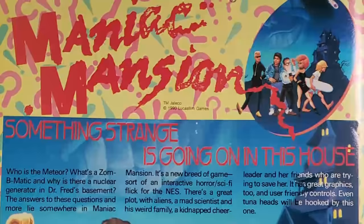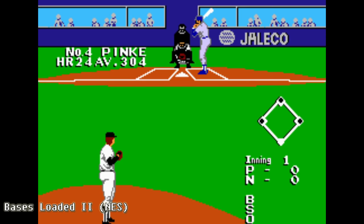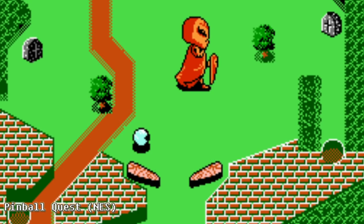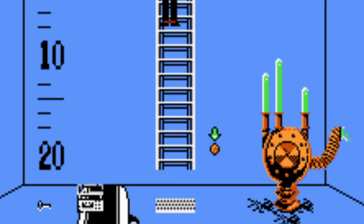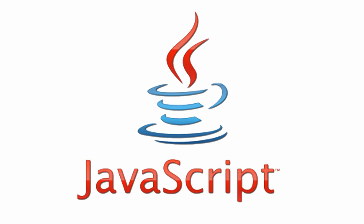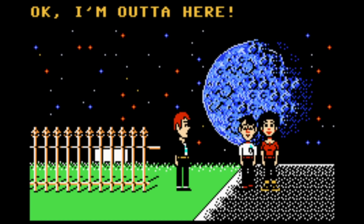Maniac Mansion was LucasArts' first game for the NES, so to publish it they worked with Jaleco — the company that brought us the Bases Loaded series, Shatterhand, and Pinball Quest. Jaleco informed LucasArts about Nintendo's strict censorship policy. A young LucasArts programmer named Douglas Crockford volunteered to oversee completion of the project. Crockford didn't have much on his resume at the time, but would eventually go on to be involved in the development of the JavaScript programming language.